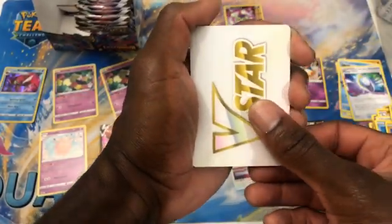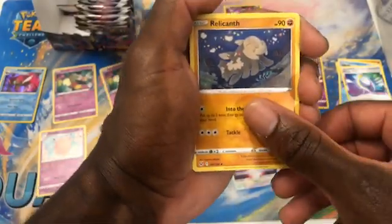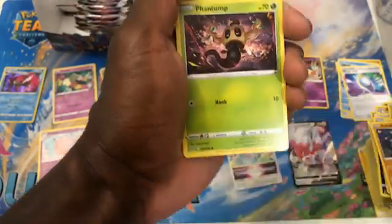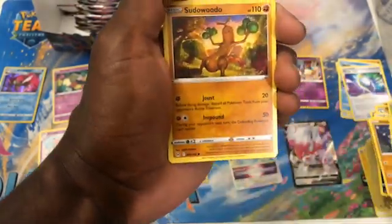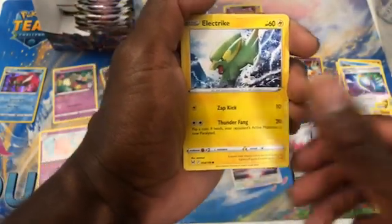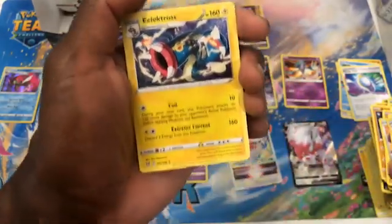We got the Poke Star Marker. Lickylicky, Relicanth, Lost Vacuum — nice. Gligar, Phantom, Sudowoodo, Bronzor, Electric, Amphipon, Electros. Kind of bulk though.